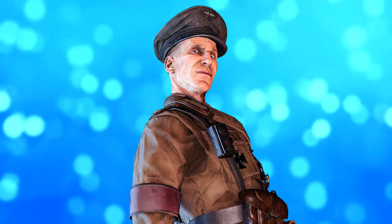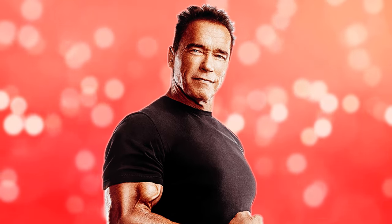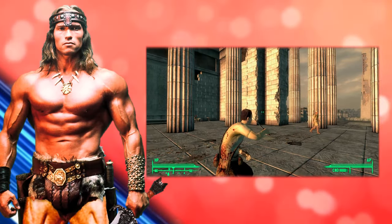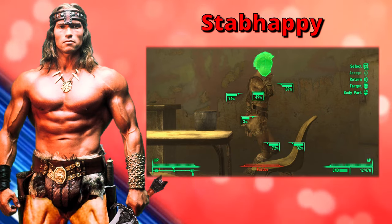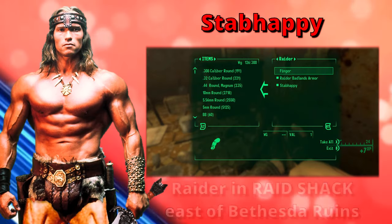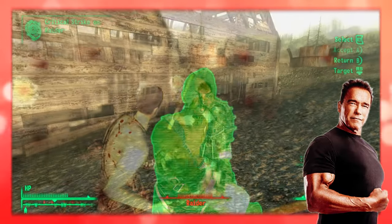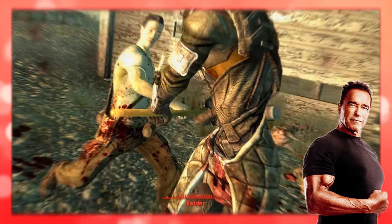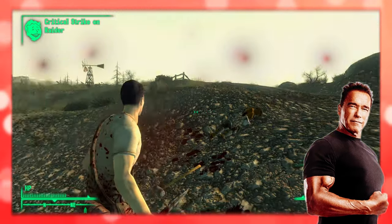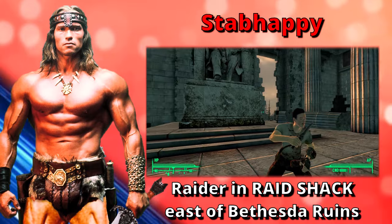Now it's time to talk about Stab Happy, the other unique combat knife mentioned earlier. It is found on a radar inside the Rage Shack, just east of the Bethesda Ruins. With its low AP requirement of 17, a player with high agility can deliver a good deal of damage with only a single round of VATS. By combining luck, finesse, and the ninja perk, Stab Happy will critical strike 100% of the time. The weapon also damages limbs at a slightly increased rate.